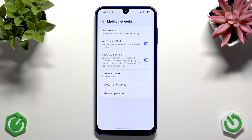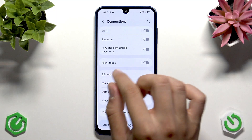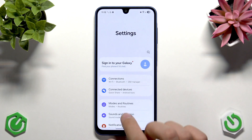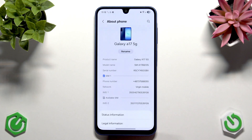Apart from that, I recommend resetting the network settings completely. This will make you forget all Wi-Fi, Bluetooth connections, and data transmission settings. Go to the main menu of Settings and scroll all the way down.